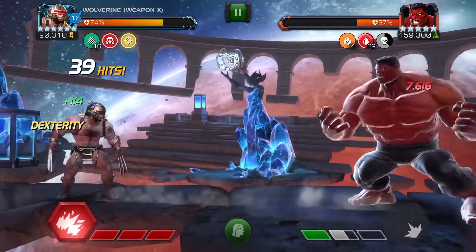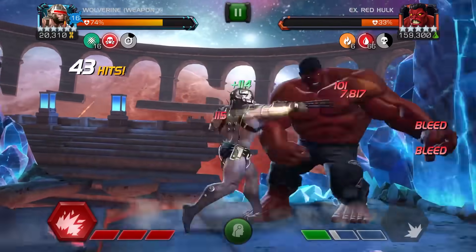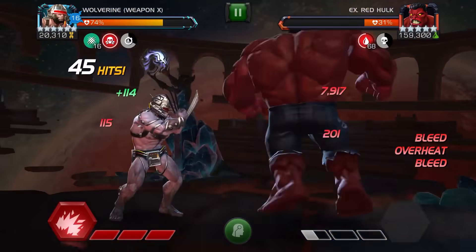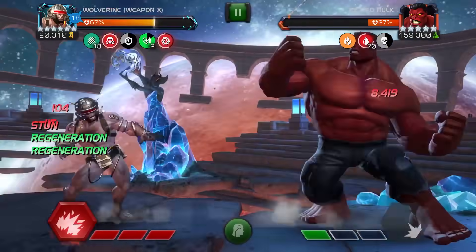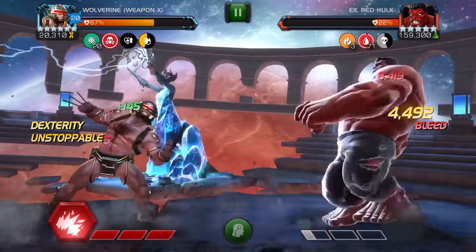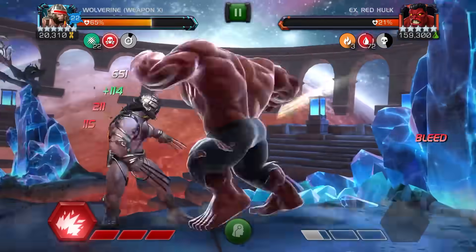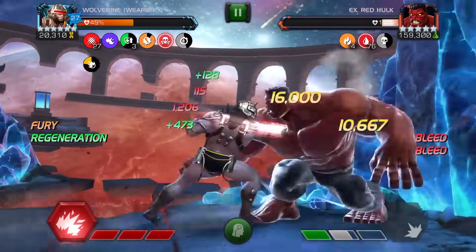I do have a few synergies active here. I have the Sabertooth synergy which gives 15% bleed debuff potency, and the Wolverine synergy which gives him 15% attack while the regen buff is active. The rest of the champs were just attack rating, critical damage, and crit rating.